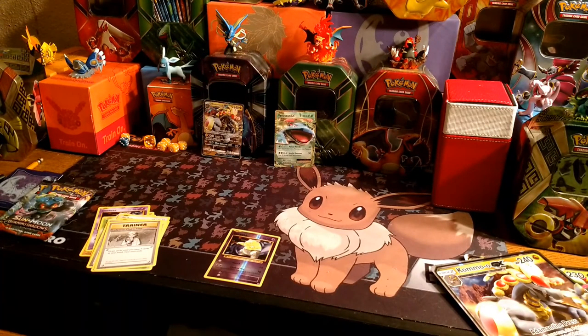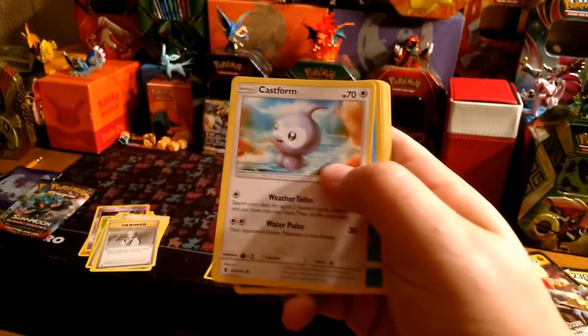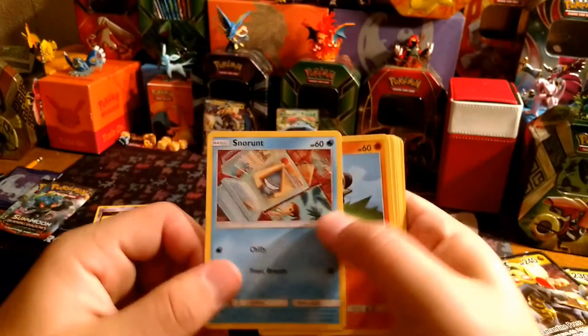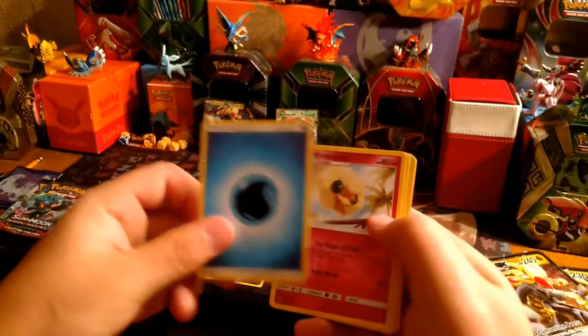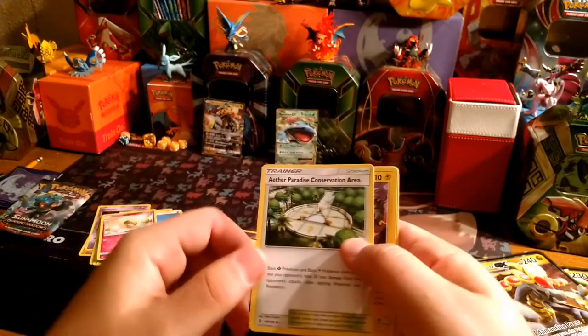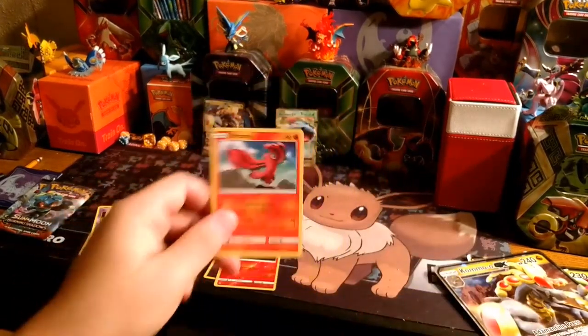We'll go over here to our Guardian's Rising pack. Sorry if I seem tired — I'm working thirds and also having two kids, so it's kind of fun to try to balance. We have a Snorunt, Pancham, Litwick, Patrat, Water Energy, Wingull, Aipom, Alolan Graveler. The reverse is a Litwick, and an Oricorio regular rare.